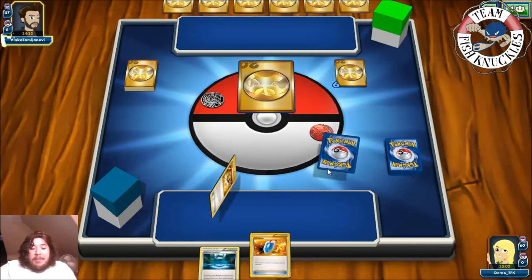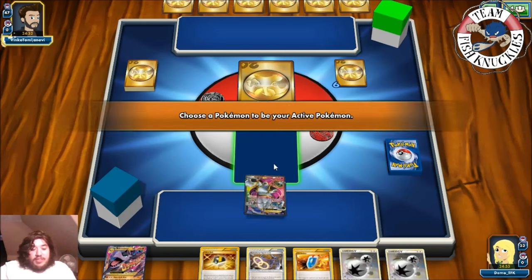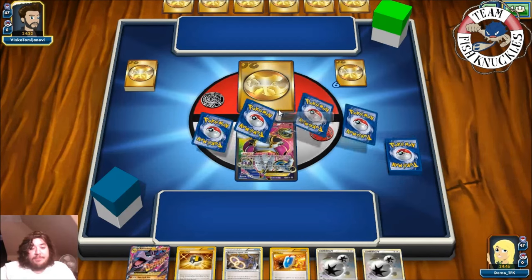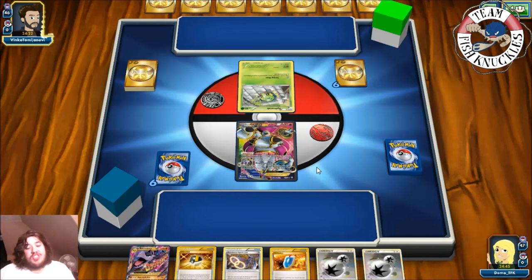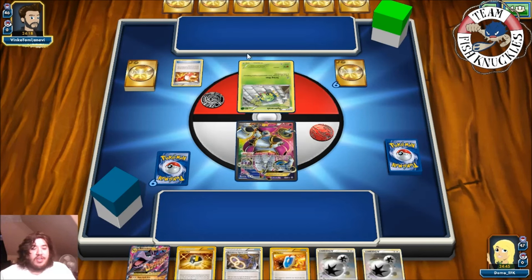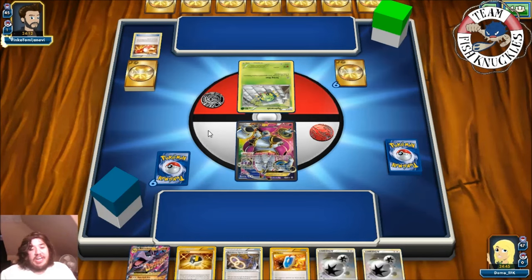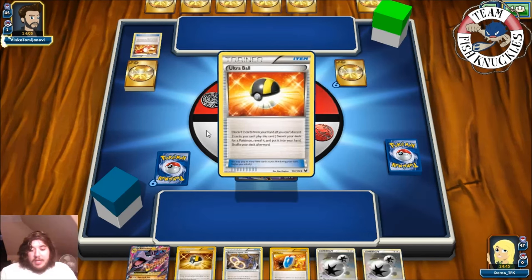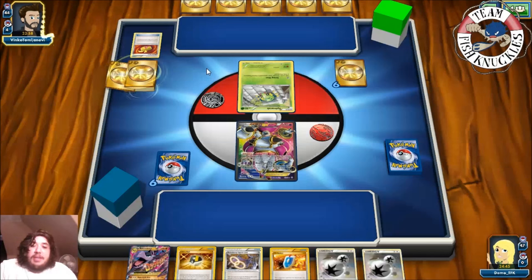My opponent still doesn't know what we're playing. The worst thing happened — we started with Hoopa, the one Pokémon we don't want to start with. I'm fine with starting Shaman, I'm fine with starting Regirock — we play four Regirock — but we start with Hoopa. There's a Spinarak, so this is most likely Mega Sceptile or a regular Sceptile. Trainer's Mail going to the top four cards of their deck. Opponent grabs an Ultra Ball, discards a Grass and a Muscle Band.